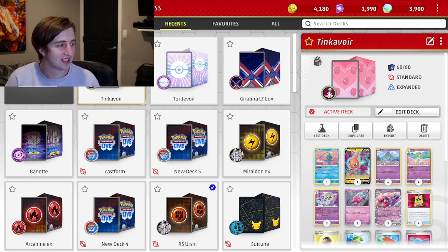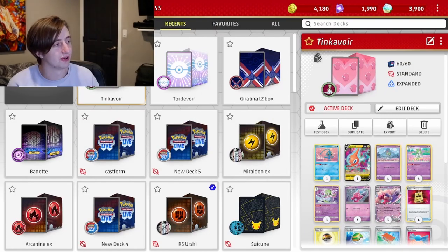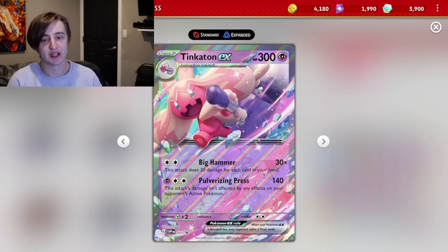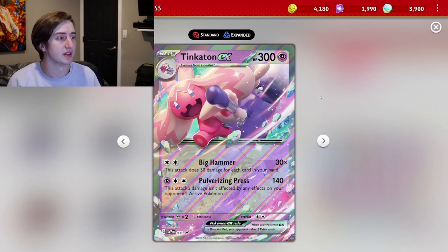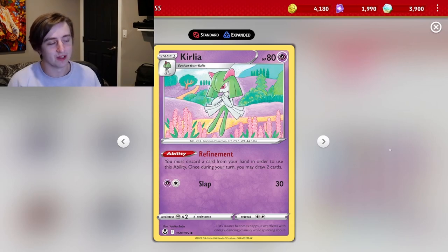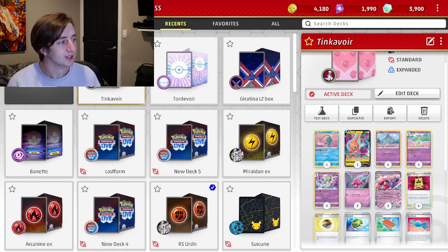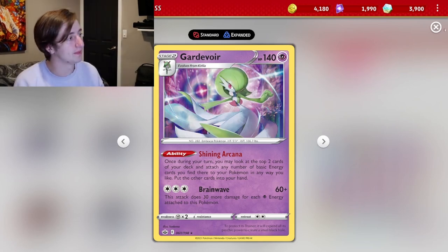Tinkaton EX is going to be our main attacker. We're going to be wanting to use Big Hammer most of the time, as we can rack up some pretty big damage pretty quickly with this draw engine — Refinement Curlia in addition to Shining Arcana Gardevoir. Refinement Curlia is nice because we can get it out pretty quickly and it lets us trade one card for two, but obviously we want the Shining Arcana to just draw two with no drawback. Quite a bit better.